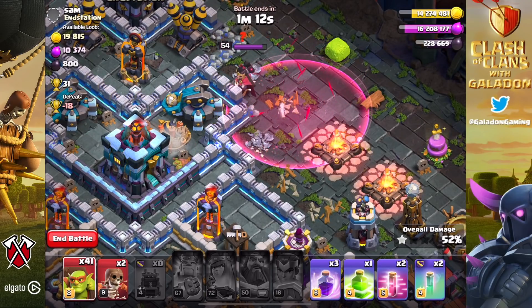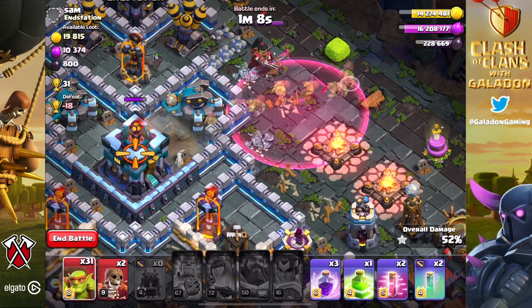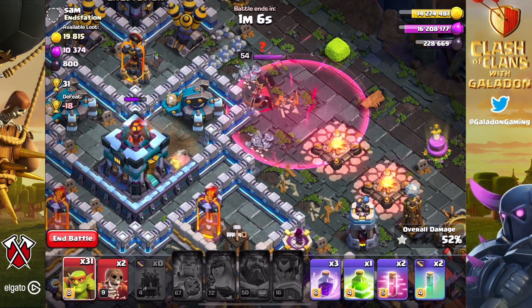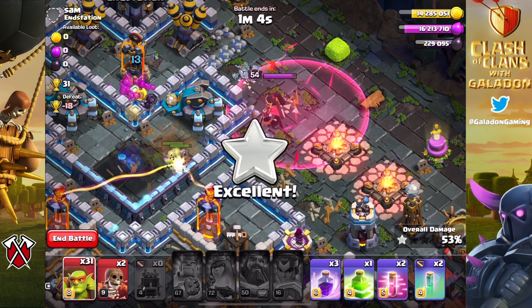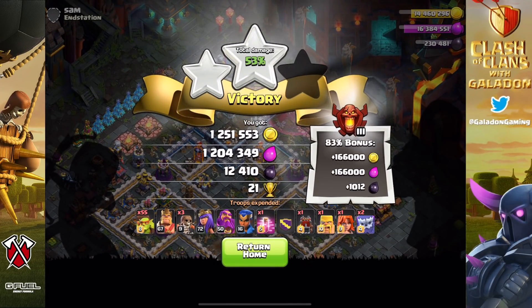Sometimes there's a specific type of loot that you need more than others. Dark elixir is the hardest of the three resources to come by, so occasionally it pays off to do a little bit of dark elixir surgery. We are going back to the dark elixir operating room.